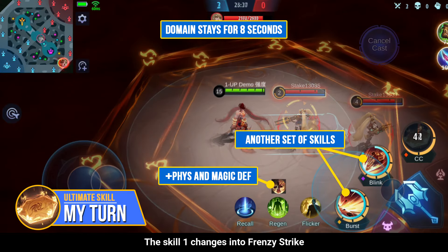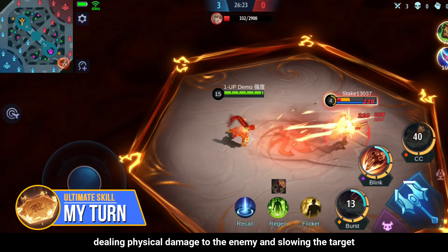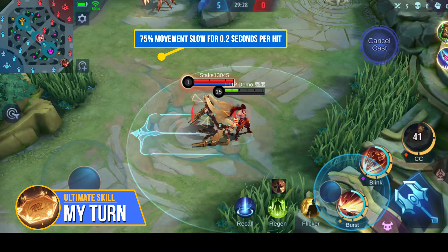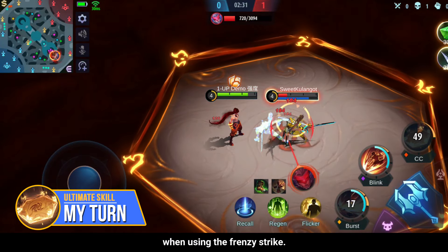Skill 1 changes into Frenzy Strike, which allows Lee to smash the ground for 10 times, dealing physical damage to the enemy and slowing the target by 75% for 0.2 seconds with each hit. Lee is also immune to any control effects when using Frenzy Strike.